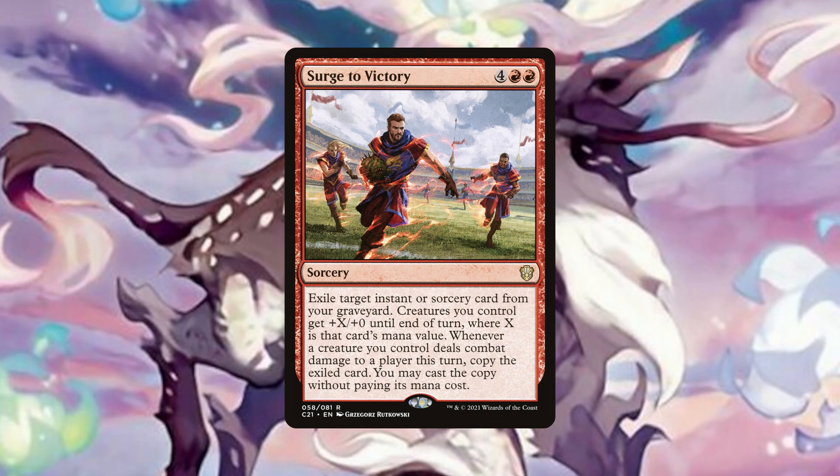Surge to Victory is our last win con for the deck and a card that, as of making this video, I have seen no one play yet have always personally loved since I first saw it released. It's a card that has some tension because it asks you to go wide, but also to run big instants and sorceries to take advantage of it. Surge to Victory says: exile target instant or sorcery card from your graveyard. Creatures you control get +X/+0 until end of turn, where X is that card's mana value. Whenever a creature you control deals combat damage to a player this turn, copy the exiled card. You may cast the copy without paying its mana cost. Our commander should be able to get at least one trigger because of its inbuilt evasion and trample. It's the kind of card that will create moments that make you realise why you love this game so much.